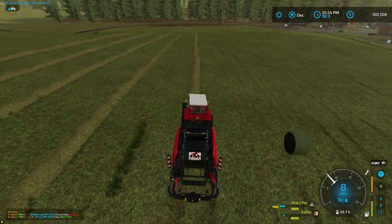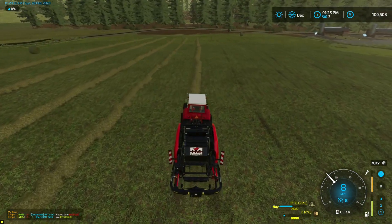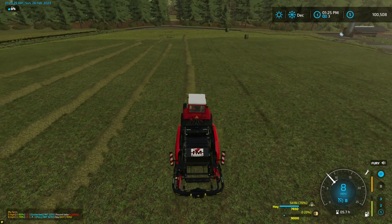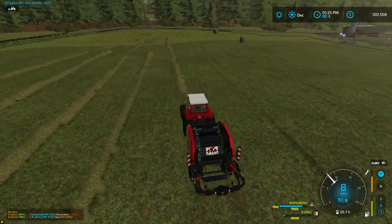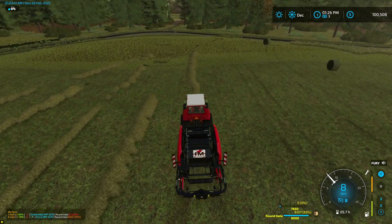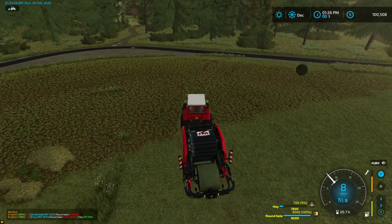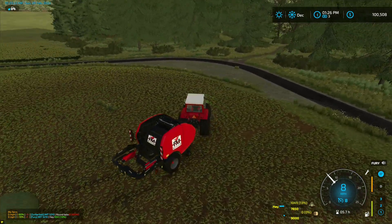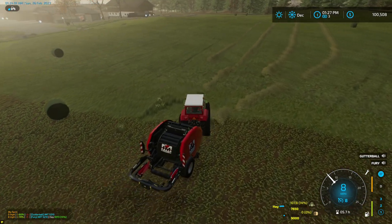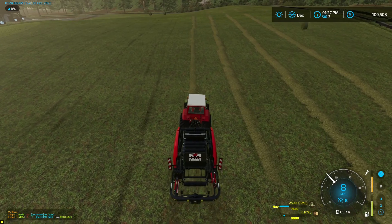We're going to get that next field done and ready. When you guys come back next episode, we can harvest our sorghum — that's more food for our chickens. We still have all the barley and we've barely dented it. With 2,400 chickens, we're finding out they don't eat a lot. We're still on the original barley, though we're getting low — I think we only have about 12,000 left.